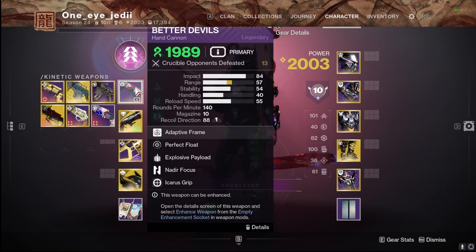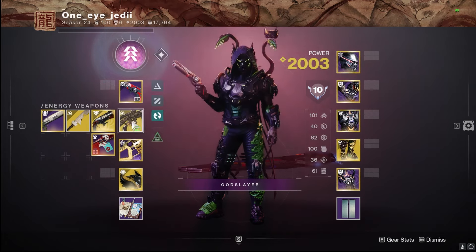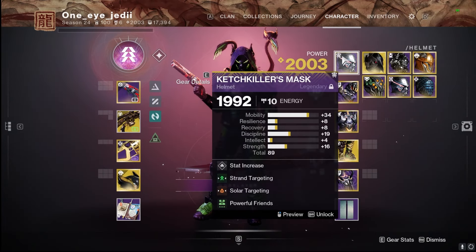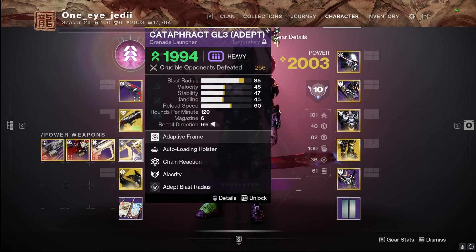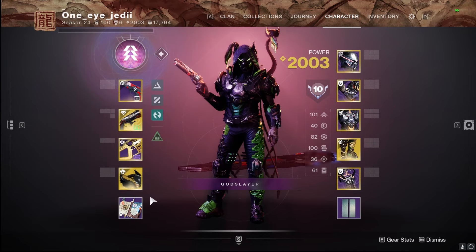Moving on to weapon choices — I was using this nice Buttered Doubles, a reprised weapon that is now Strand, threw on Icarus Grip, it's got Perfect Float and Explosive Payload. There are definitely better rolls, but I was really liking it 100% with this build, especially combined with destroying those Strand Threaded Specters very quickly with a Strand weapon. Duality was my shotgun for up-close-and-personal situations, and I was really liking Still Hunt as a sniper rifle in the Crucible. For heavy, I went with the Koraxis GL paired with the Strand synergy of the build for destroying Threaded Specters, but you could go with Hammerhead or Pro Memoria — totally up to you.